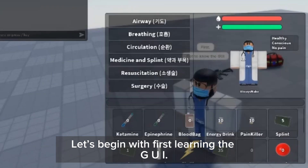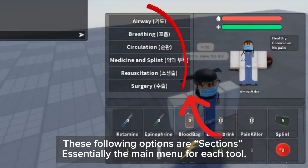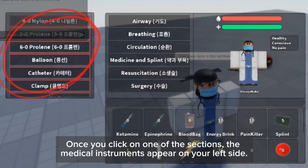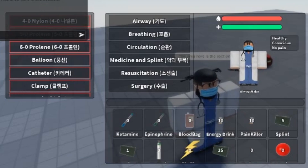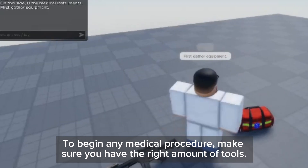Let's begin with first learning the GUI. These following options are sections, essentially the main menu for each tool. Once you click on one of the sections, the medical instruments appear on your left side. To begin any medical procedure, make sure you have the right amount of tools.